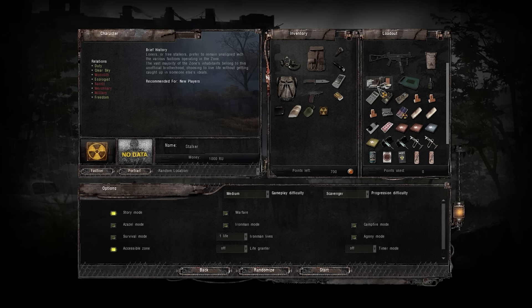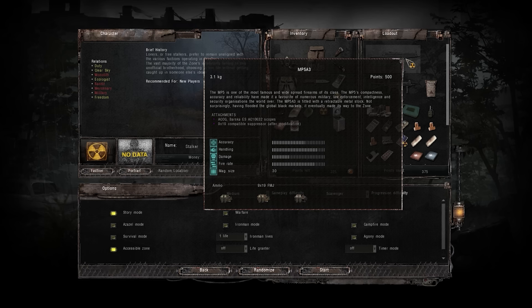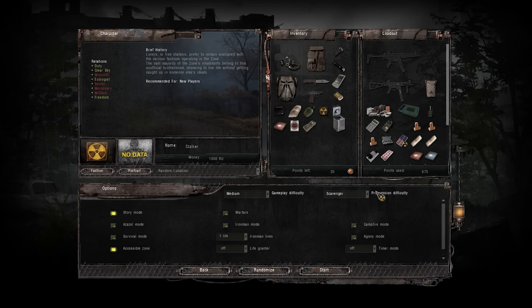You can also set the difficulty. For this playthrough I went Light and Centrist mode — Medium difficulty and Scavenger Progression difficulty, which may raise an eyebrow. What does Progression difficulty mean? I'll elaborate later. I picked Story mode to see most of the content, and entered the zone as a loner.